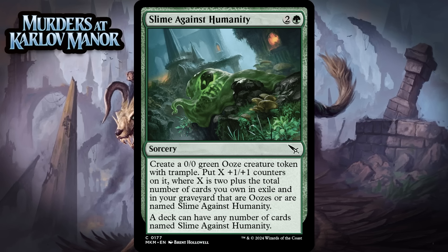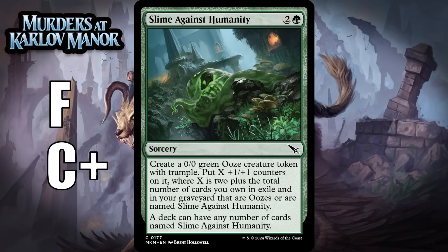Next up, it's Slime Against Humanity, which for 2 generic and a green is a common sorcery. Create a 0/0 green ooze creature token with trample, put X +1/+1 counters on it where X is 2 plus the total number of cards you own in exile and in your graveyard that are oozes or are named Slime Against Humanity. A deck can have any number of cards named Slime Against Humanity — though that part doesn't matter in Limited since you already can have any number of cards named something, you just have to draft them. This design is both fun and hilarious. It's a 3-mana 2/2 slime at baseline — that's enough. This card really needs a build-around grade: I feel like you're going to need to get to 3 copies before you've reached a point where you can play this. Once you're at 4, we're probably talking about a C+ level card. It's nice that it checks exile and the graveyard. So: I think it's an F if you have 1, and if you get 4 it's probably a C+.